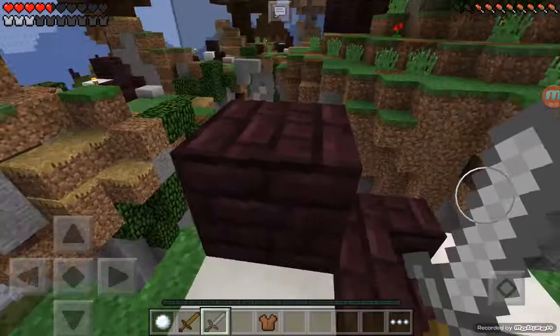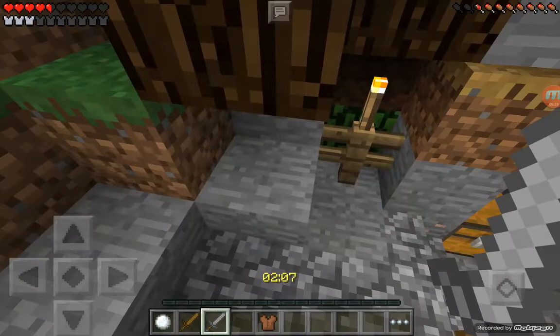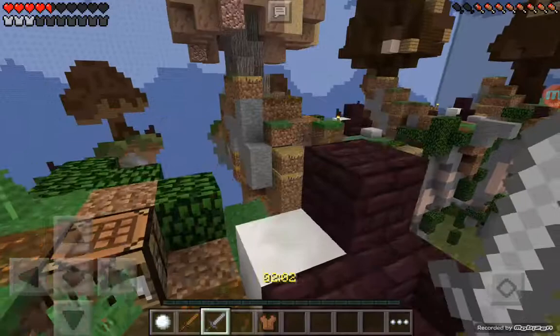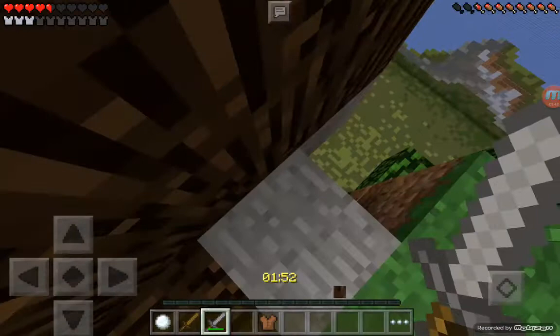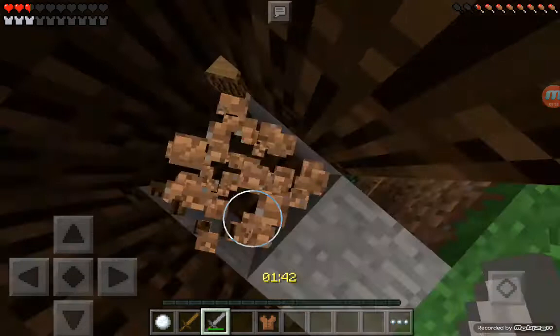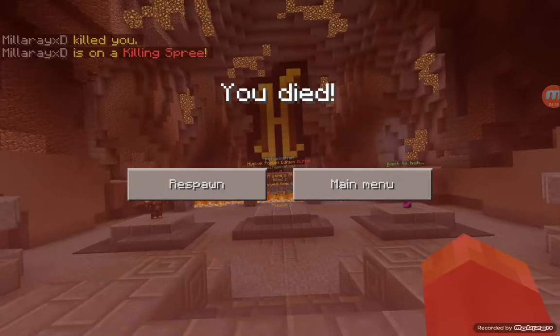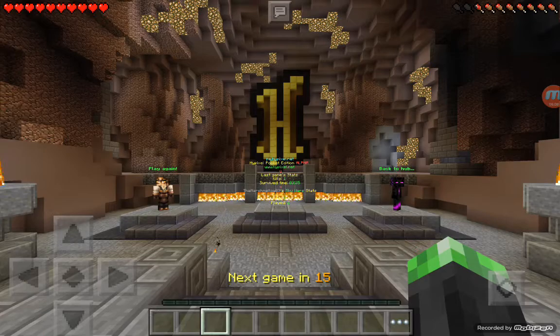There's only one more player left but I'm probably going to lose because that player is already in the middle. His loot disappeared so I couldn't get it. I'm going to see if I can actually use this wood to stack. That just disappeared - the wood is disappearing, so there's no point. Oh no, the guy is sniping and I died. He sniped me.